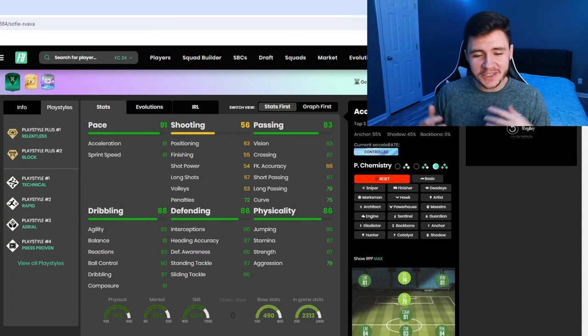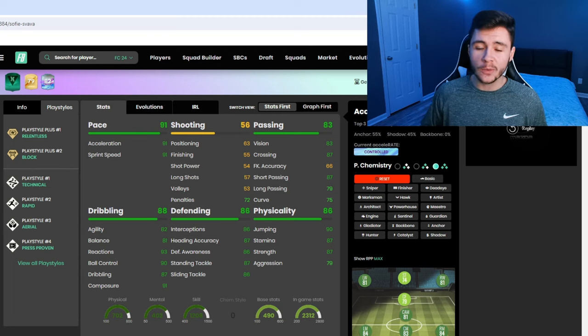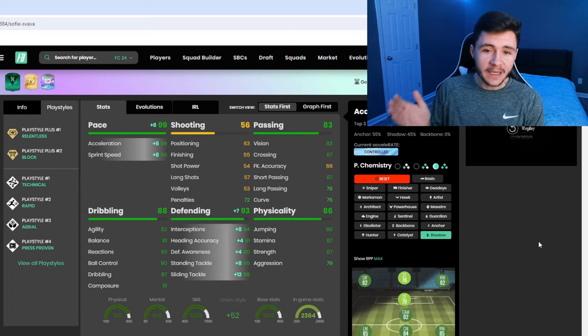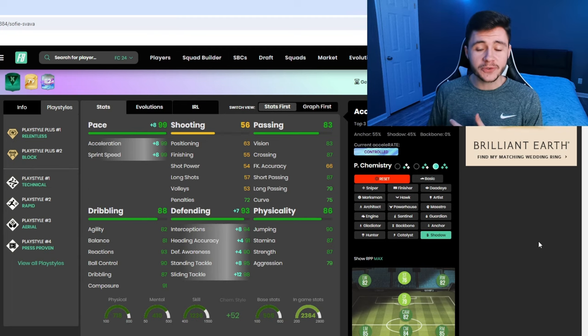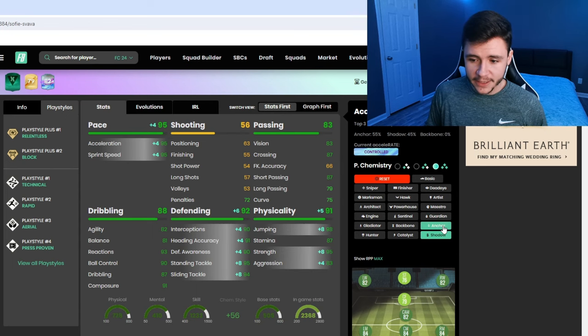When it comes to chemistry styles, there are probably three options that are gonna work really well with the card. The first one — you probably guessed it — is the Shadow. With the Shadow chem style, we are gonna max out her pace at 99, and then she's also gonna have 93 defending overall, so she should be very solid defensively as well. If you do wanna add to her strength and aggression, then you can definitely give her the Anchor as well.